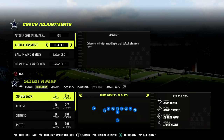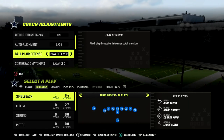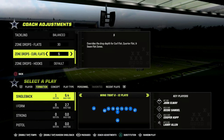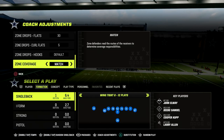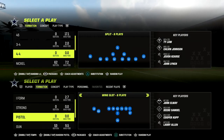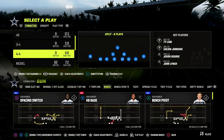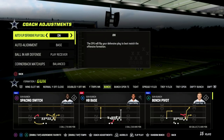For this coverage defense, we're going to turn our auto alignment to base, put our ball-in-air defense on play receiver, our option defense on conservative, our zone drops flats at 30, our crow flats at five, and turn our zone coverage to match — because match coverage is just the best way to play zone in this game. The other important thing is in our coaching adjustments we're going to turn our auto flip off.